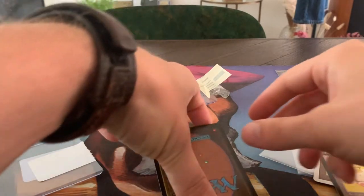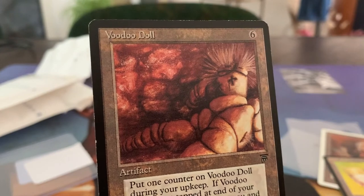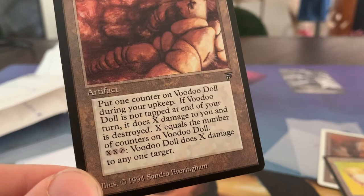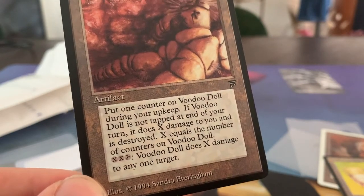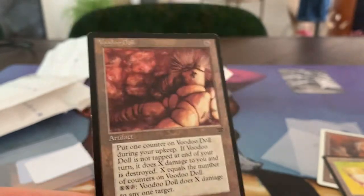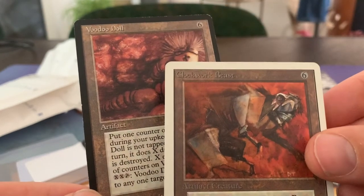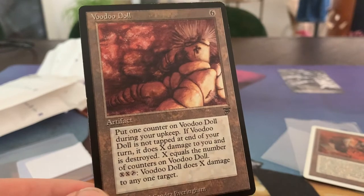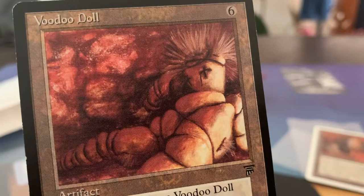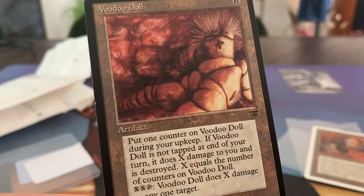So, Horn of Deafening. And then I ordered one more card — that's Voodoo Doll. It costs six mana. During your upkeep, put one counter on Voodoo Doll. If Voodoo Doll is not tapped at the end of your turn, it does X damage to you and is destroyed, where X equals the number of counters on Voodoo Doll. This could actually go in the counter deck I was talking about, combining it with Clockwork Beast. What I like about this card is it's really unique — I mean, that's Legends for you. It's so unique. Great art by Sandra.